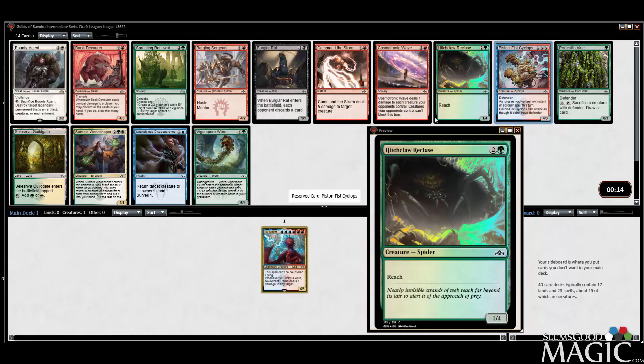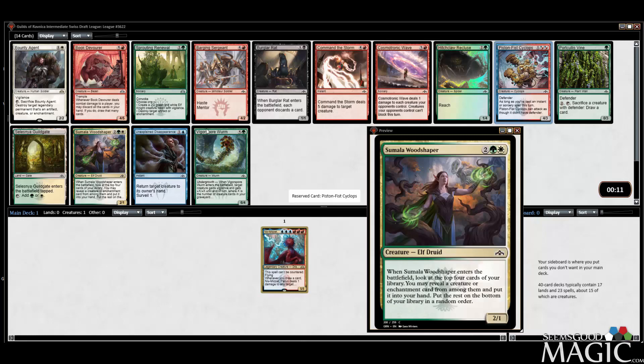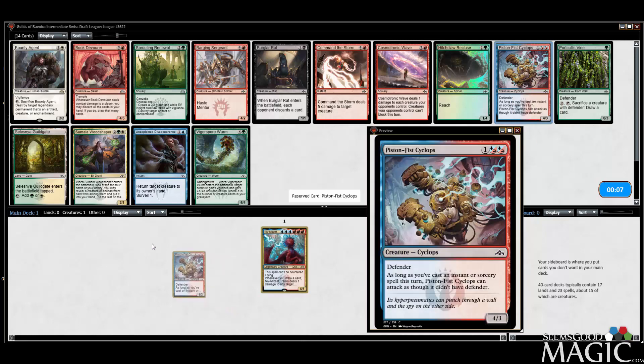I kind of learned my lesson after the last one. It's probably easier to get a mix of playable Instants and Sorceries, but making sure that you get enough ways to win can be an issue. I'm fine with the Cyclops here. The other good picks in this pack — Vigorspore Worm, Woodshaper's playable, Burglar Rat — a lot of kind of underwhelming stuff.